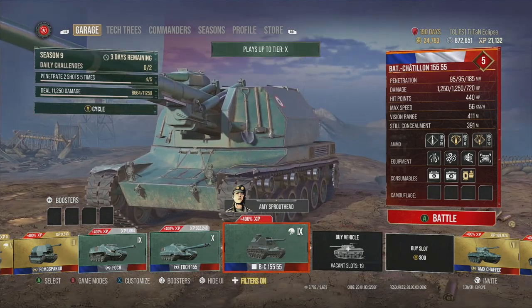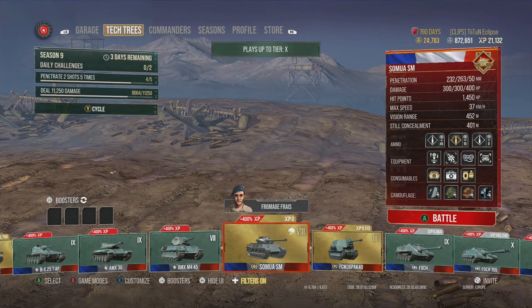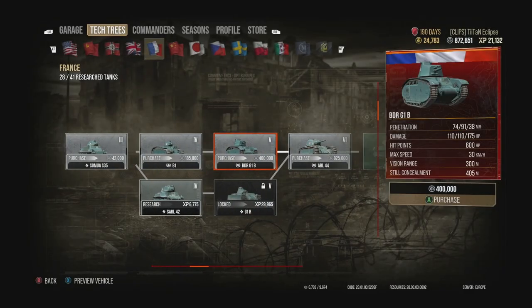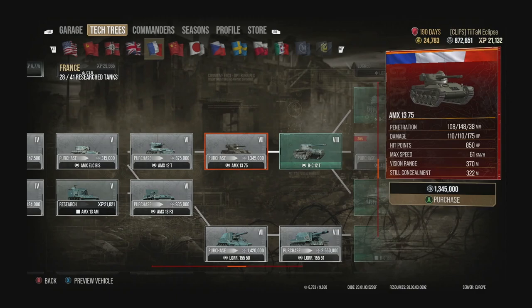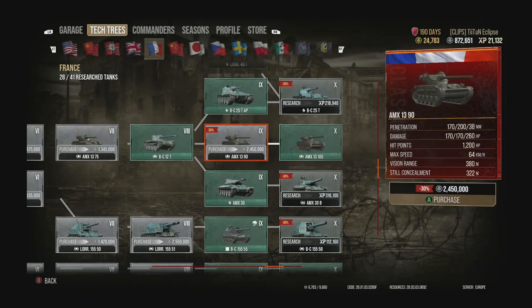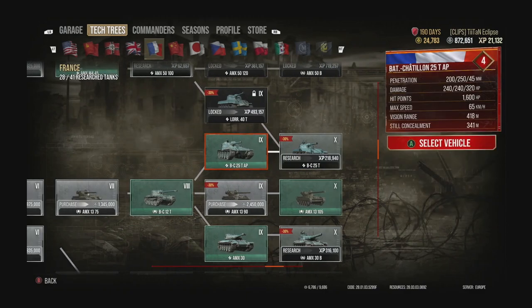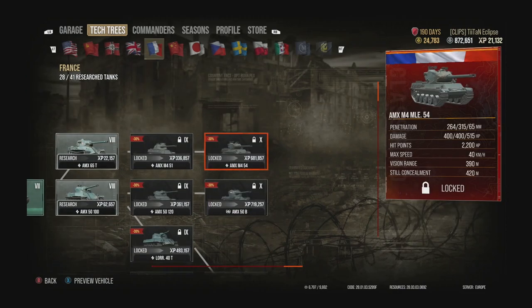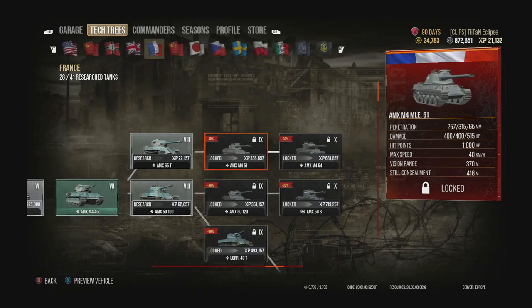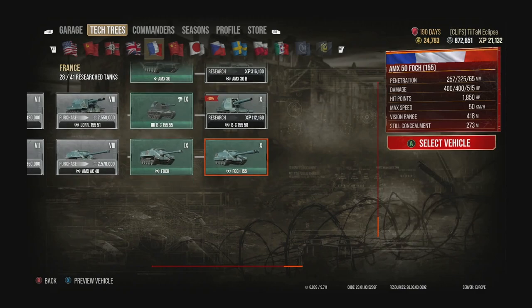Then you have the artillery — probably the tier 10 being the best one; the ones below are pretty mediocre. Other notable tanks include the AMX-12T, the tier 6 French light tank — a very nice tank. The Batchat 25T at tier 10 is also very nice, and the Batchat 25T AP is a very underrated tank. Tanks to avoid for competitive play: the AMX-M4 MLE-54 (tier 10 French heavy) and the AMX-65T are awful. The best lines to go for are the AMX-50B, the Batchat 25T AP, and the Foch 155.